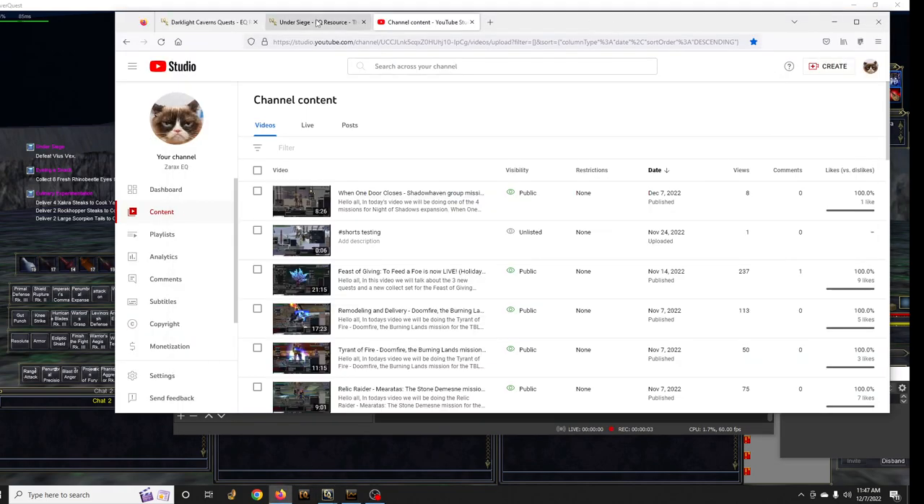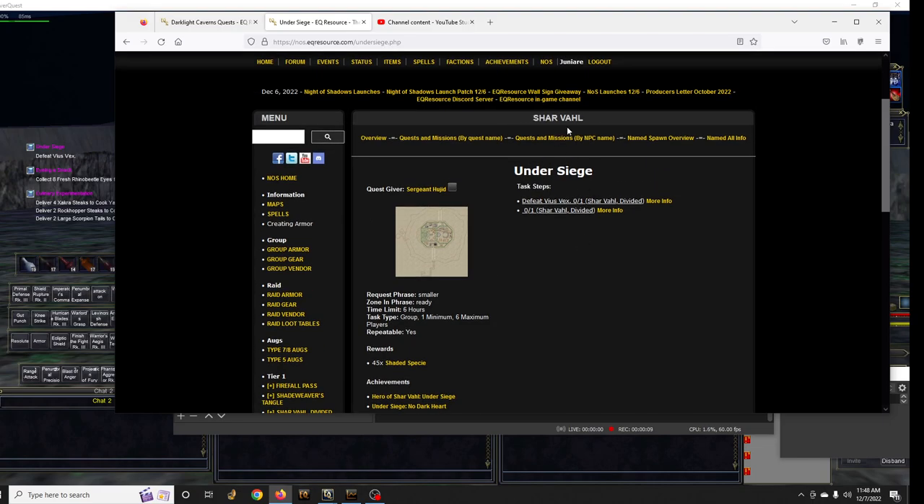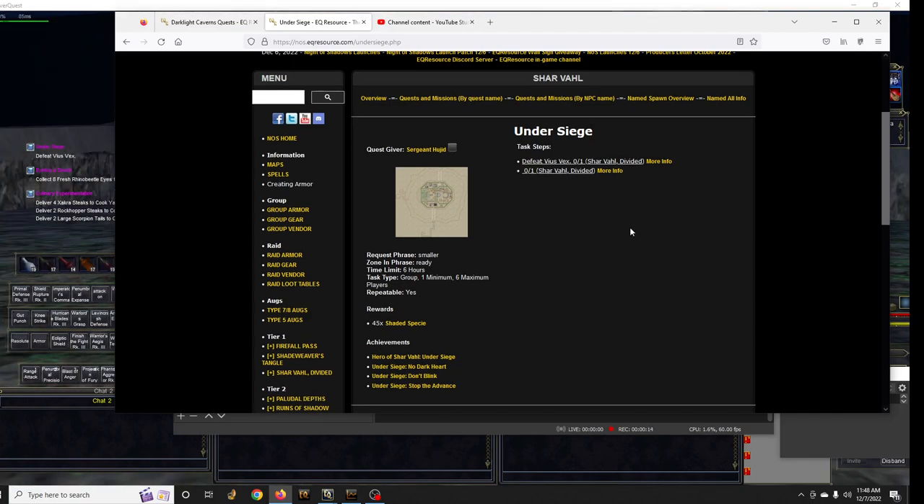Hello, all. In today's video, we're going to be doing Under Siege. This is the second group mission in Shara Valhalla. I would say this is the second easiest out of the four missions for the Night of the Shadow expansion. All right, so let's get to it.